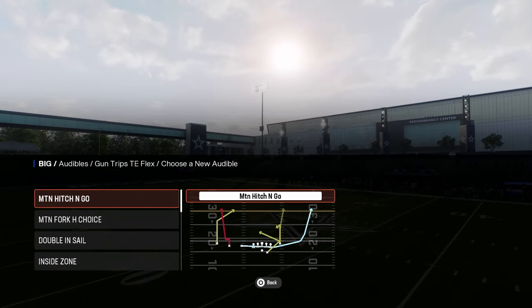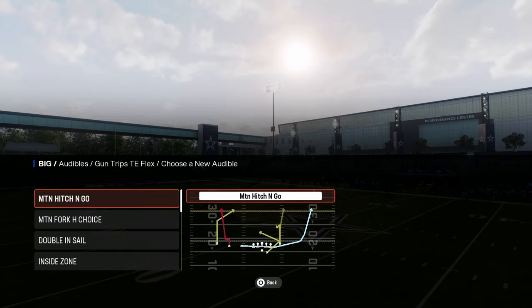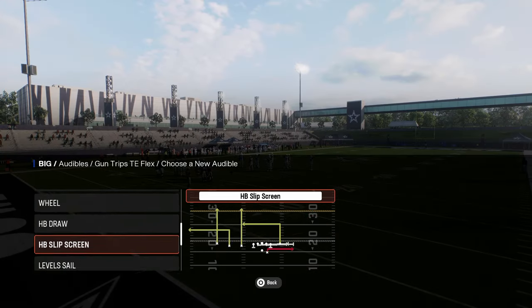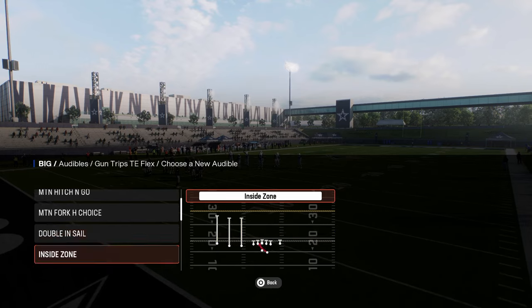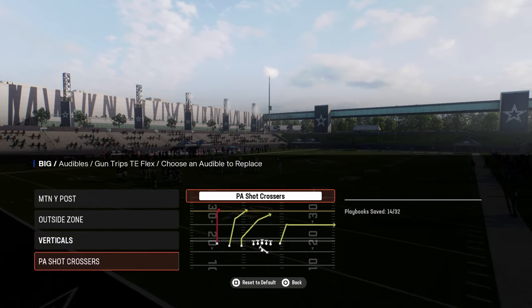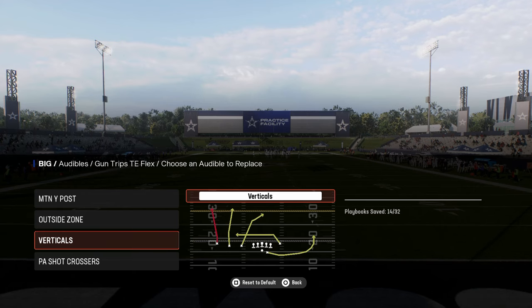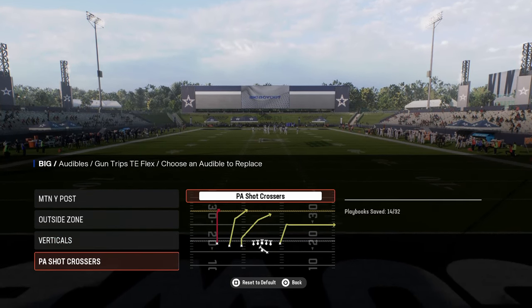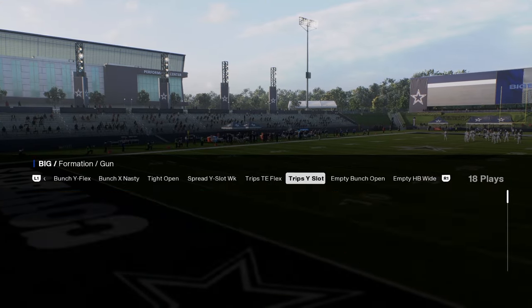You could use this motion hitch and go — it's a good play because this is a running back Texas route. You have motion fork choice. But in general, I think you just need these very simple plays here. Verticals is really good to have. Those streaks are still really good. PA shot crossers with that nice post streak and crossing route — they're very good plays to have.